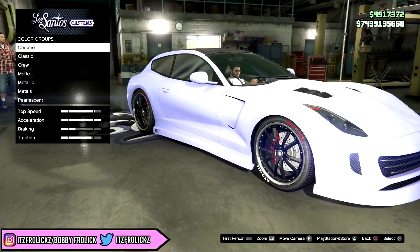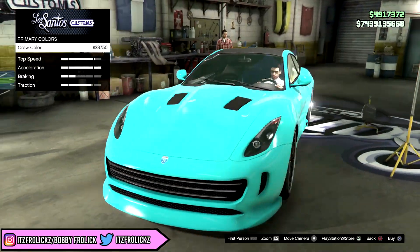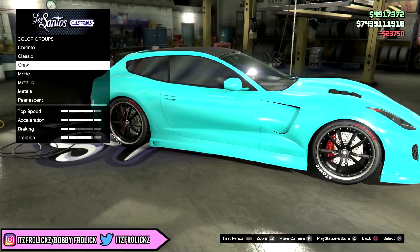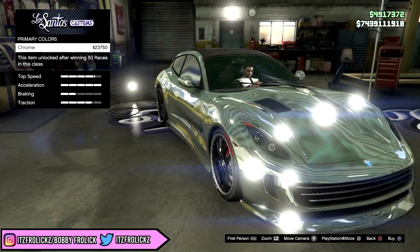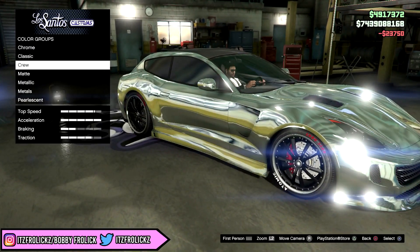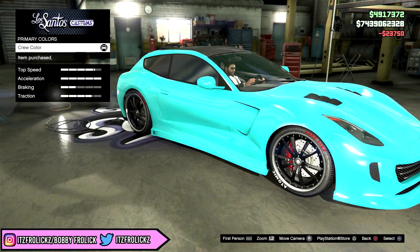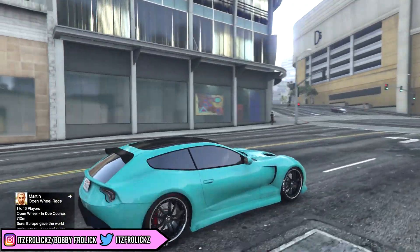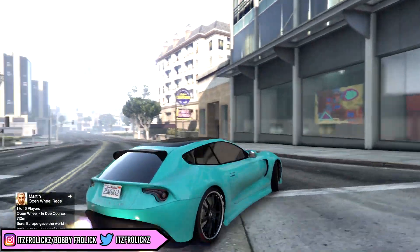The next color on this list is actually one of my favorites as well, and it's called teal. I don't think we have a teal color in the game, and I personally think this color looks awesome. It's very low-key and does not stand out too much. On chrome, it doesn't really look too nice at all, but when you do take this color outside, it looks really awesome.